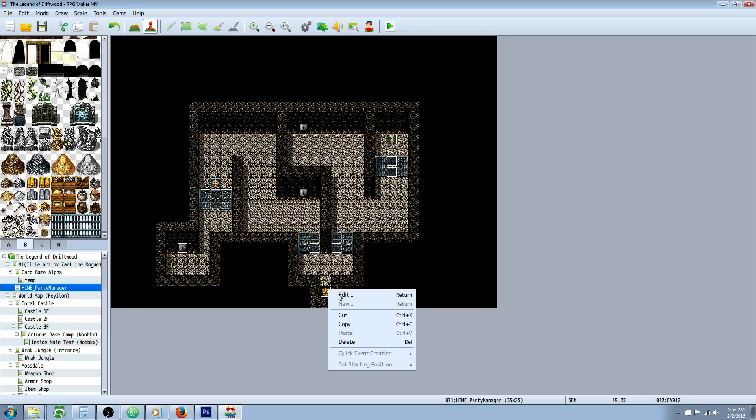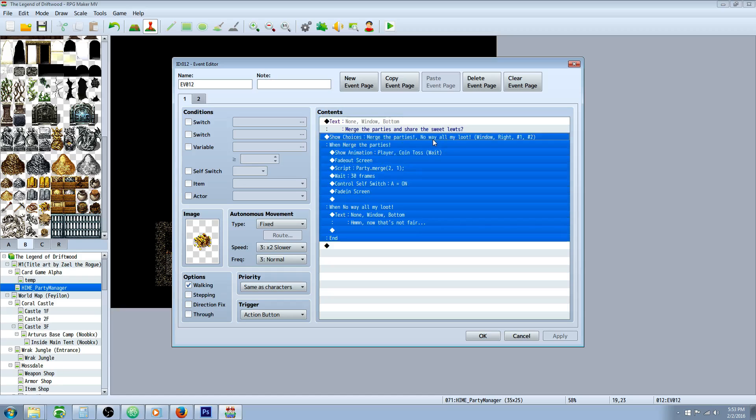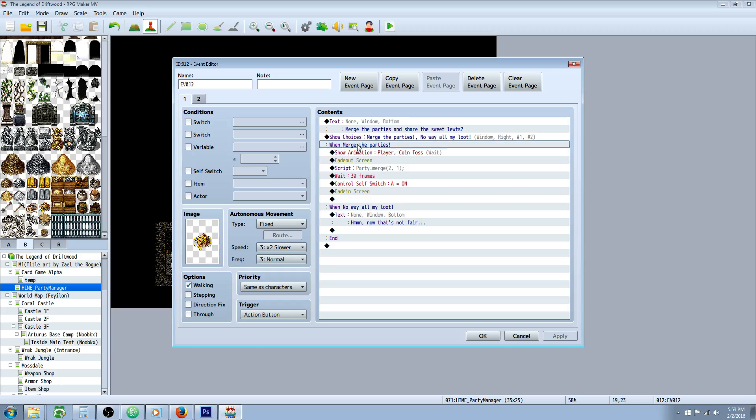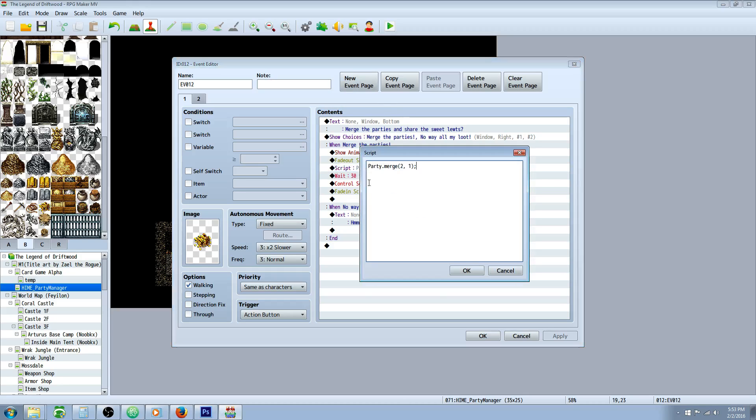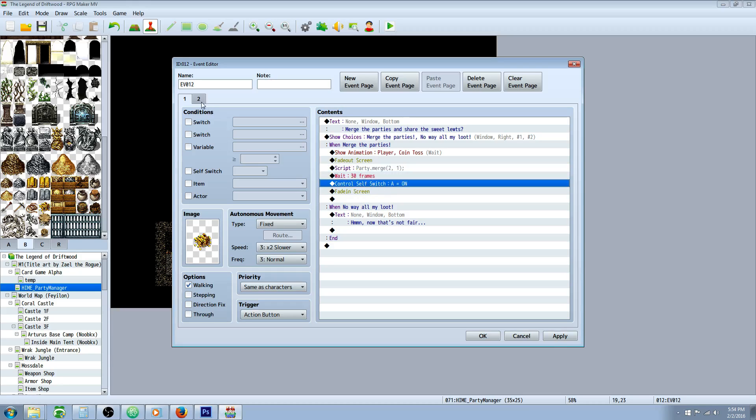For the last event where they find the gold: we prompt the player — would you like to merge the parties and share the sweet loot? Give the player a choice. If they say yes, fade out the screen, then do a script call: capital P on Party dot merge, and in parentheses select the parties to merge — party two comma party one — then close parentheses and end line. Then wait 30 frames, control a self switch to make the event disappear, and fade the screen back in.